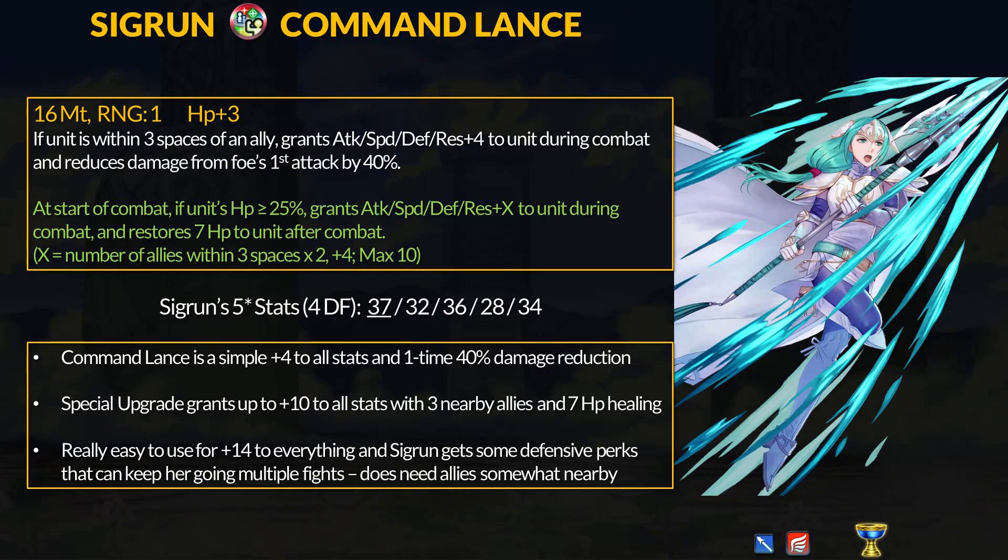First up, we have Sigrun, a Hero Grail Lance Flyer with a decent spread of stats, although she focuses on speed and res. Sigrun got the new Command Lance, and it's got tough competition considering the Arcane Chiang Lance just released. Command Lance has 16 might, and if Sigrun is within 3 spaces of an ally, she gets plus 4 to all stats and 40% damage reduction for 1 attack. Really basic, really easy to use.